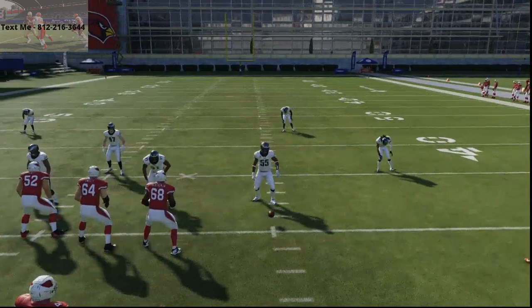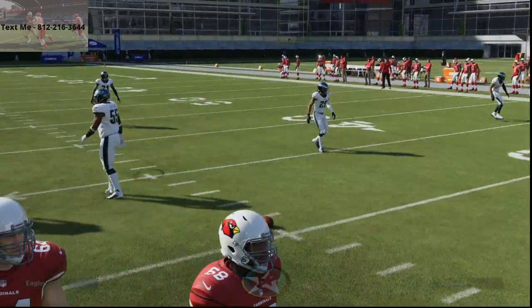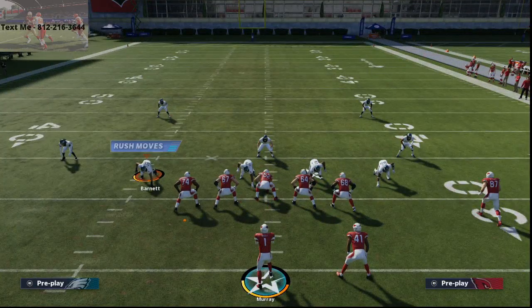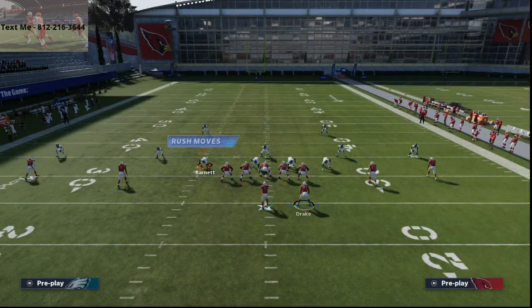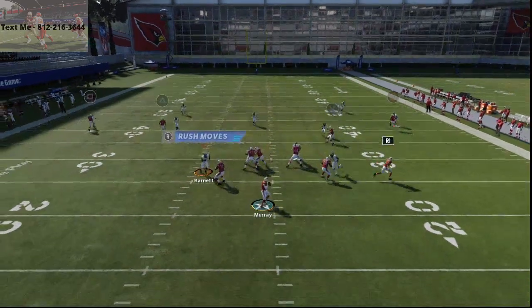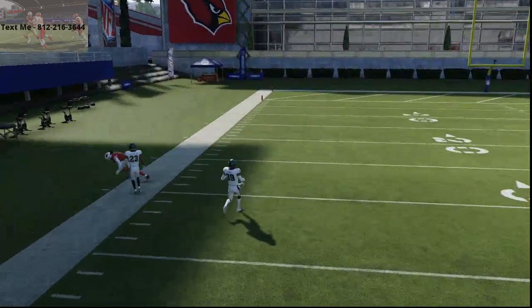You're going to want to run this play to the wide side of the field — not to the boundary. So if you're on the right hash, you want to run it to the left; if you're on the left hash, you want to flip it and run it to the right. Literally that's all we're going to do. I do like to put Kenyan Drake on a wheel route. What you're going to see here is DeAndre Hopkins is going to absolutely torch the zones. You can pass to the left as soon as he gets over the flat, over the cloud flat.